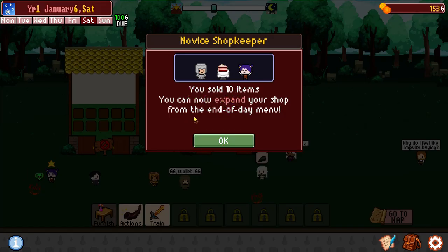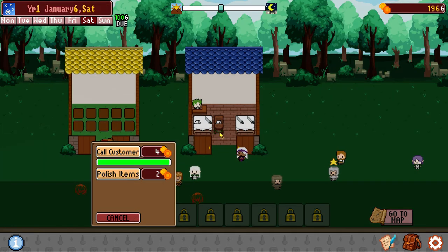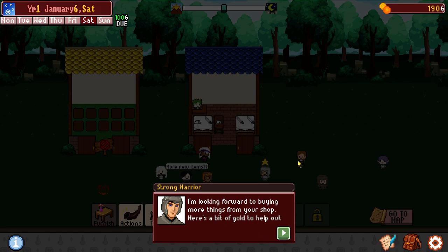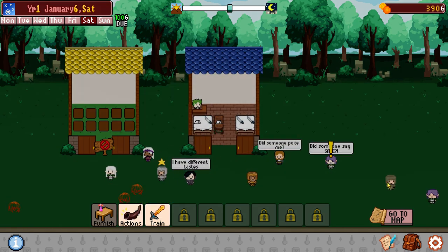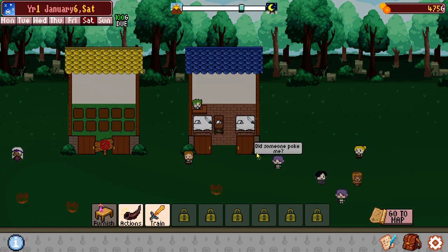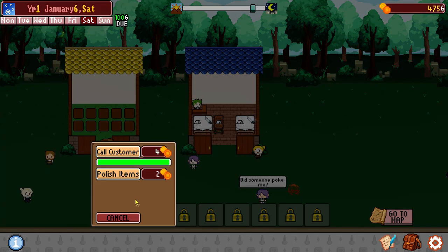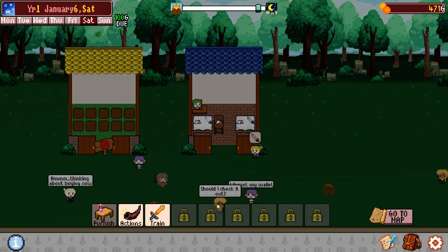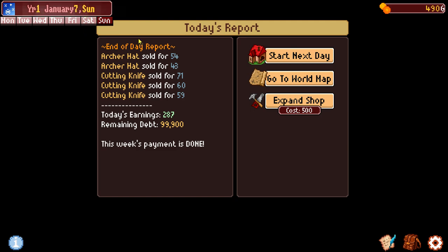Even the tumbleweeds give us money. Sold ten items — you can now expand your shop from the end of the day menu. Excellent. Notice your tables are getting dirty — click a few times on a fixture to clean it, you can also polish from the action menu. We want to do that because it's actually going to raise the price of things. So we're going to polish these daggers so they're all nice and sparkly. A strong warrior gave me 200 gold — what a swell guy. We made a payment of 100 gold in time for the deadline — we made 287 bucks today. Not too bad. We only owe $99,000 now.